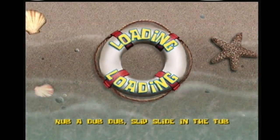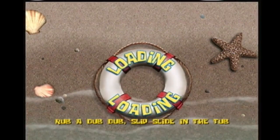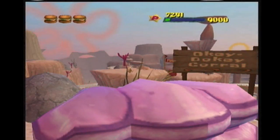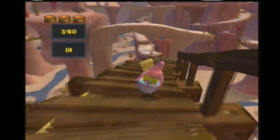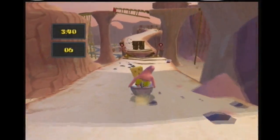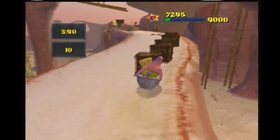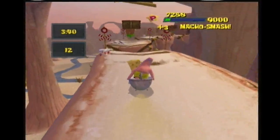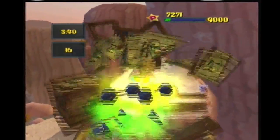Now we're going to be doing more grinding as usual — grinding through Rub-a-Dub Time Challenge, Rub-a-Dub Ring Challenge, and Rub-a-Dub Macho Time Challenge. There is a trick in this level I like to call Dumb Jump, because it's a really inconsistent jump that we use to skip a hefty portion of the level. We'll be doing it in a bit.